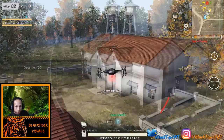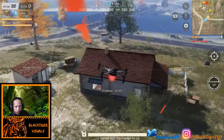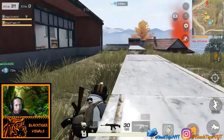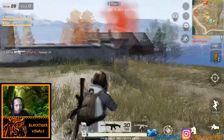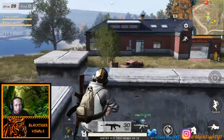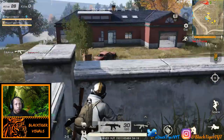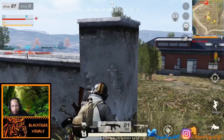Looks like the drop is over here. I don't see anybody... oh, there are people over here! They went to this house here, so we'll go down a little bit. I want to be sure. There's people in front of us - shoot! So there's a guy in this house here.